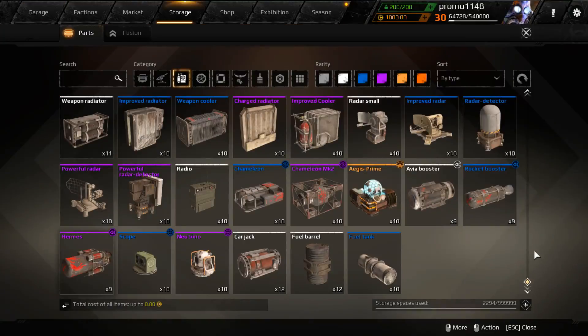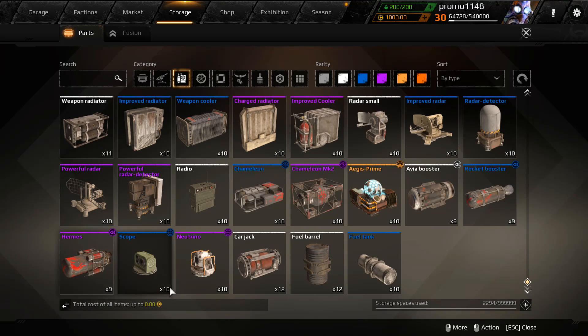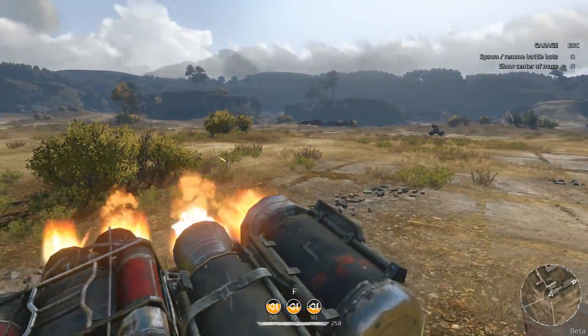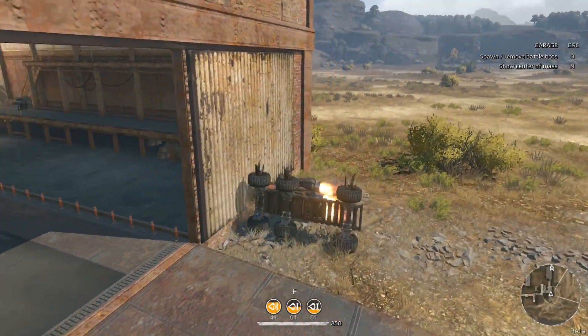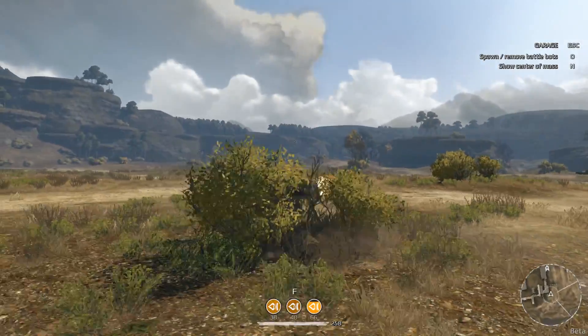By the way, I didn't realize it before — they changed something with the boosters. So all of them now have a certain amount of fuel inside of them. You can activate them whenever you want, and if you release the activation key they will stop. Like this.